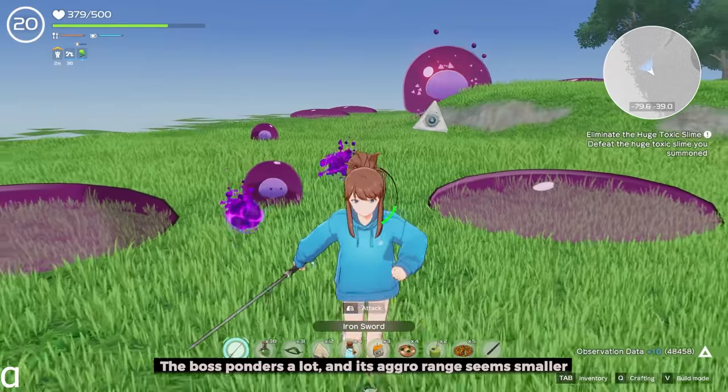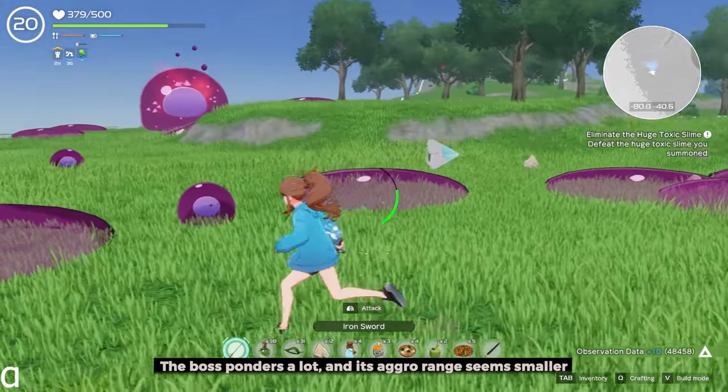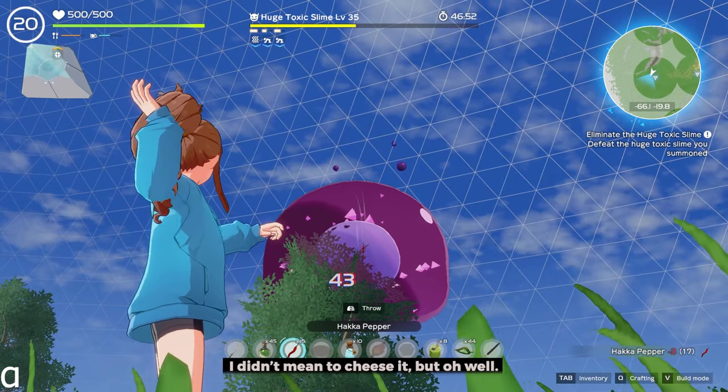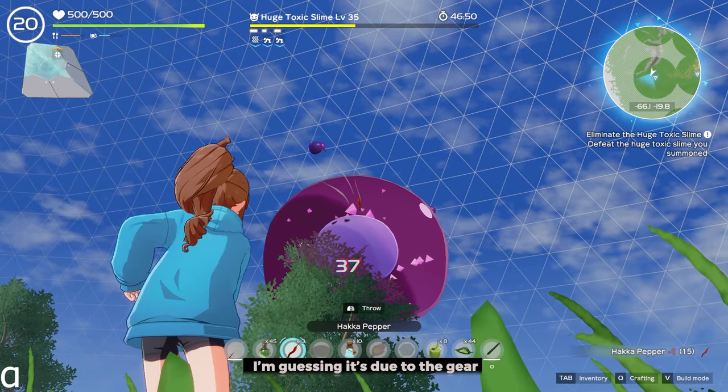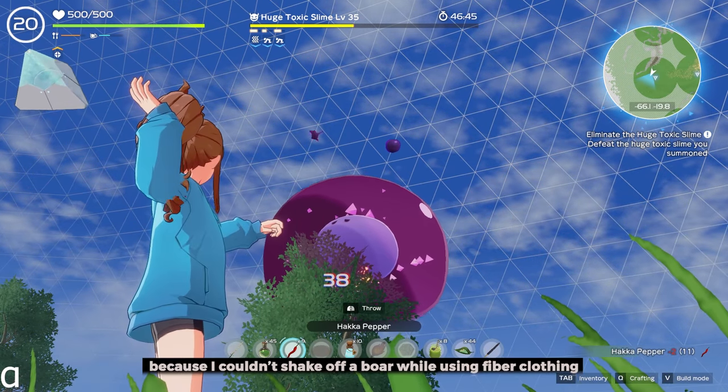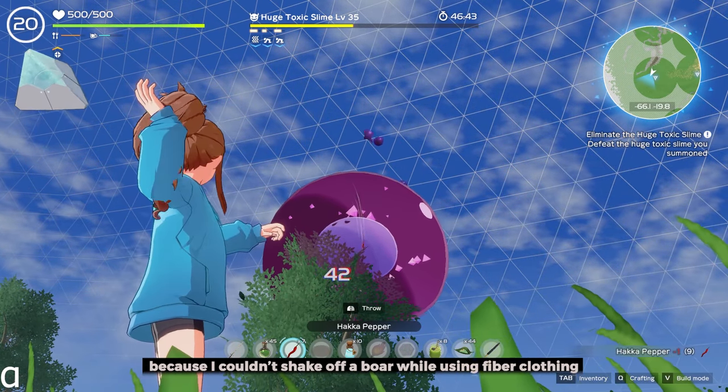The boss wanders a lot, and its aggro range seems smaller, which gives you opportunities for free hits. I'm guessing it's due to the gear — high level gear seems to reduce enmity, because I couldn't shake off a boar while using fiber clothing.